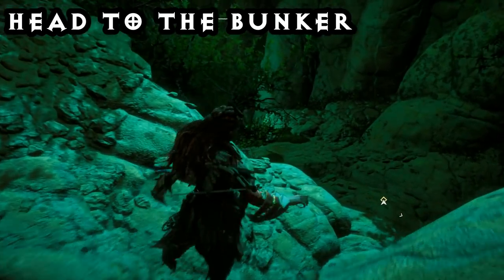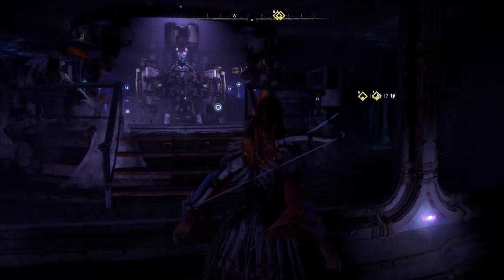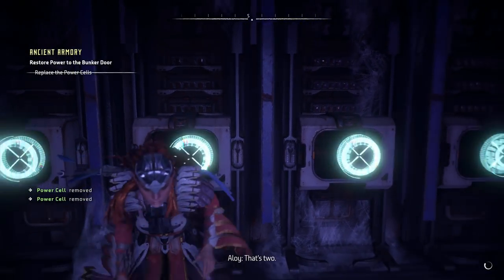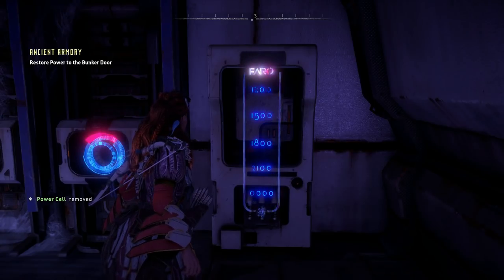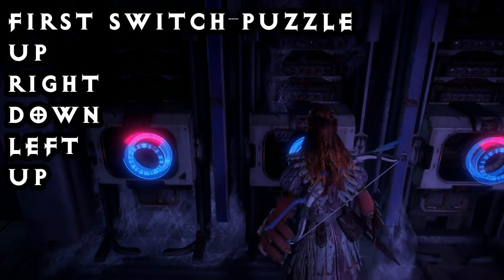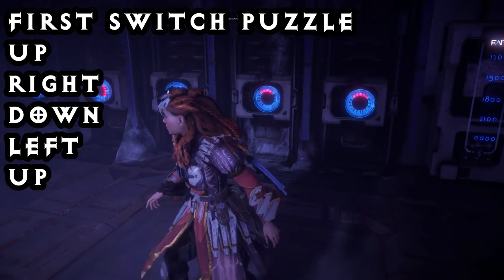So once you're here, head down into the bunker and you'll see your beautiful looking armor waiting for you, but it's going to be behind a couple of switch puzzles. We're going to use two of our power cells on the first set here and then solve the switch puzzle, where each section relates to a time: 12 o'clock, 3 o'clock, 5 o'clock, 9 o'clock, and 12 AM. The first one we're going to put in the up position, the second one goes to the right, the third one goes to the down position, and the second from last goes to the left position.